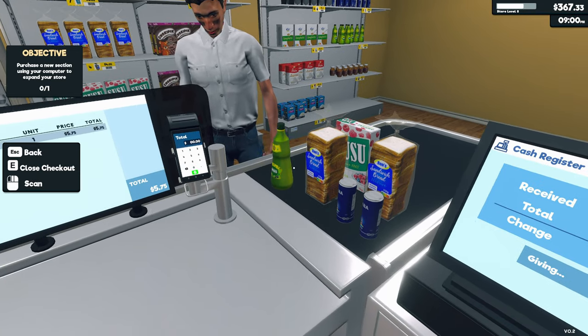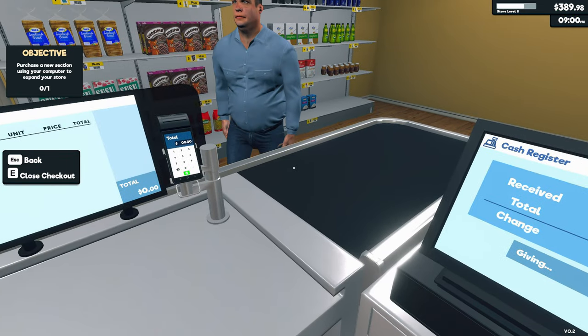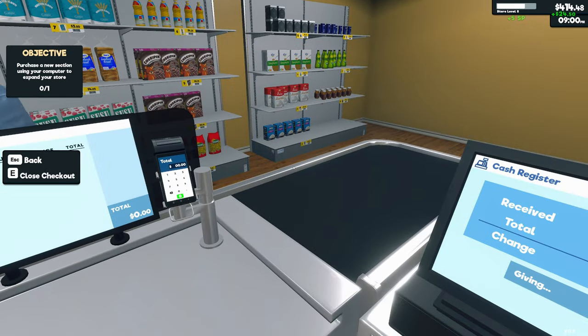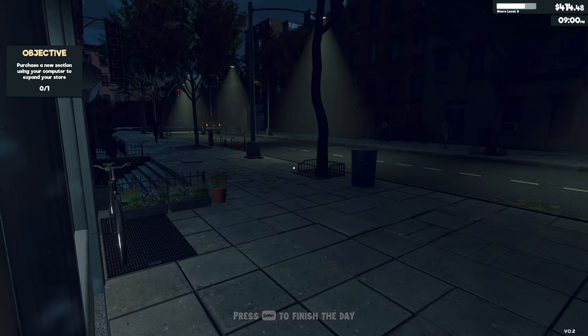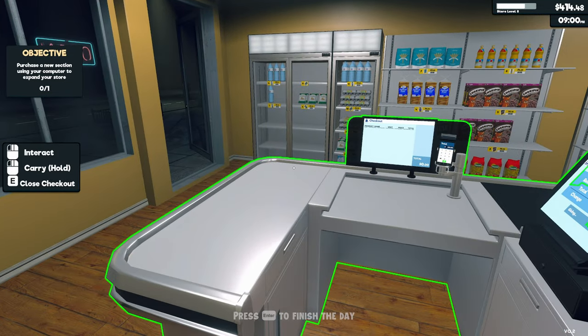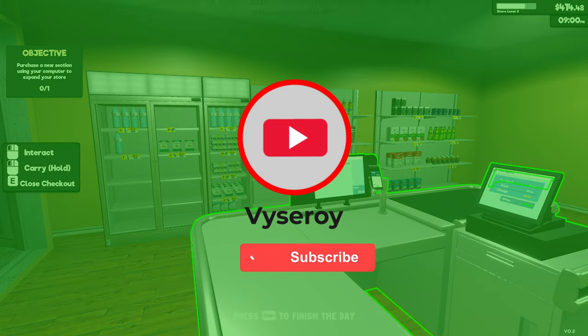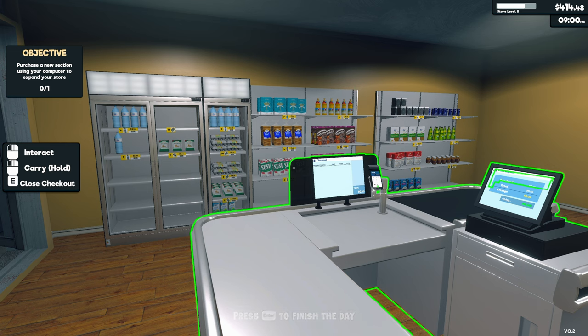I'm making some decent sales here. And it's 9pm. Well folks, we managed to open up a new product line today and buy a new fridge — treat yourself. Thank you very much for watching. If you liked the video please hit the like button so I know you want me to make more Supermarket Simulator videos. If you're not already, please feel free to subscribe to the channel, and until next time, goodbye for now.